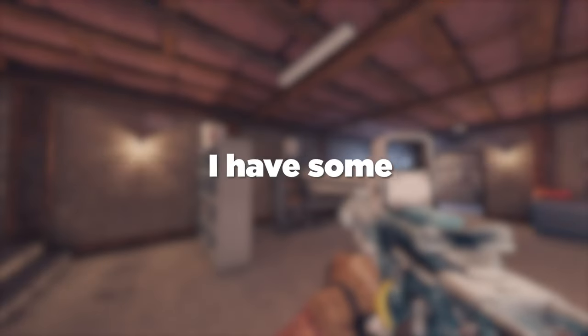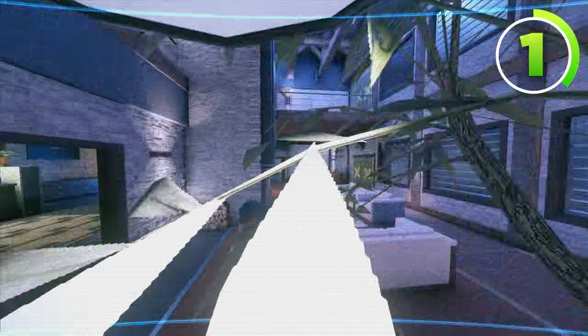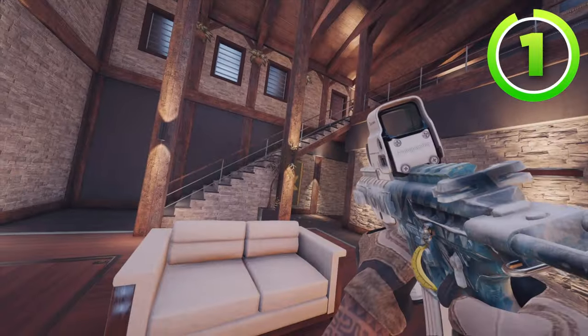On Chalet, I have some even better Valkyrie cameras. The first is going to go under this lightbulb in between the leaves, just like this. This Valkyrie camera can see all of lower lobby, which is great if you're trying to play in the basement site. But as you can see, it's covered by a bunch of leaves, which makes it pretty hard to spot.